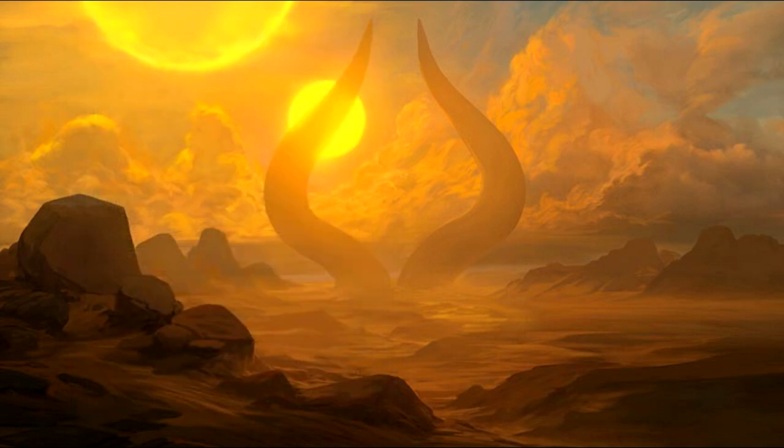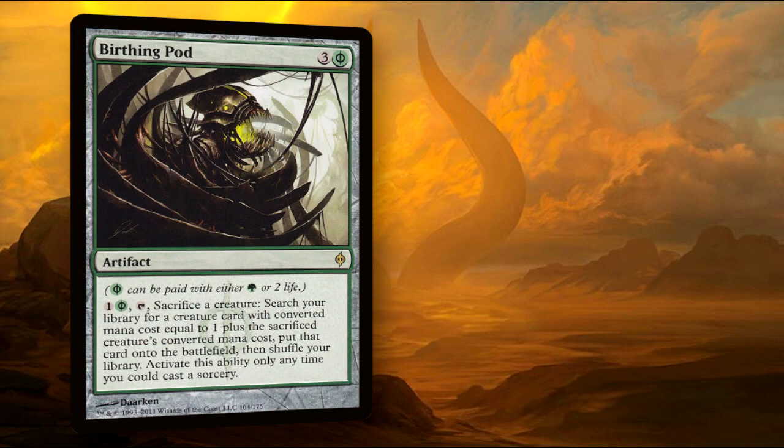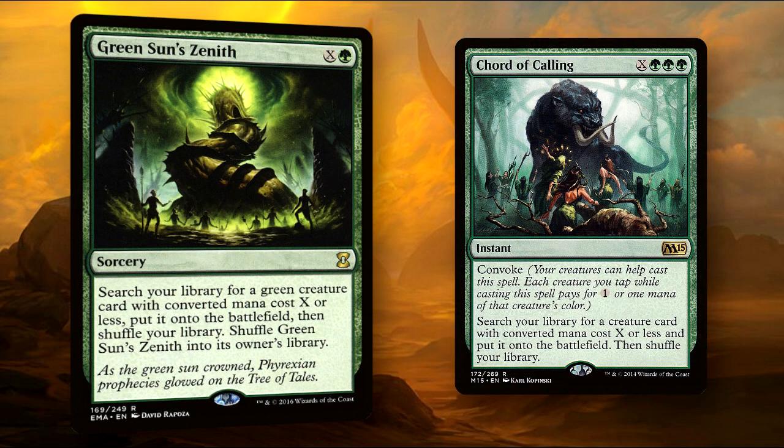We run a couple of tutors to ensure that we get our key creatures when we need them. Since we are a very heavy creature deck, we have a lot of cards that will just seek out our creatures. Evolutionary Leap is nice to trade in a snake or an insect to search for a creature. Birthing Pod is an absolute threat to opponents, as we can easily work our way up to cheating in some of our biggest cards. Demonic Tutor is the only black tutor I choose to run, as I like to keep most of my spells as cheap as I can, and Diabolic Tutor really doesn't give me the same payoff. Green Sun's Zenith and Chord of Calling will round out our tutor suite to help us snag our creatures.